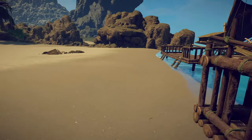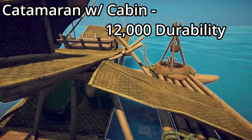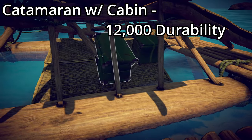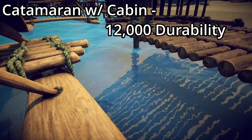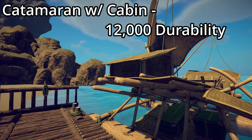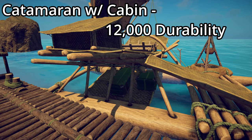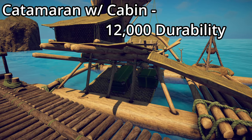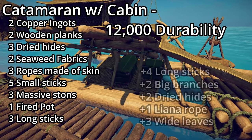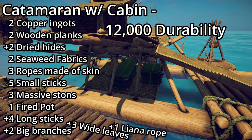If a cooking area isn't enough, the catamaran with a cabin gives you a proper cabin instead of just a bed of leaves, plus an extra small storage box made from leaves. All storage can hold food. It has 12,000 durability and requires an additional four long sticks, two big branches, two dried hides, one liana root, and three wide leaves.